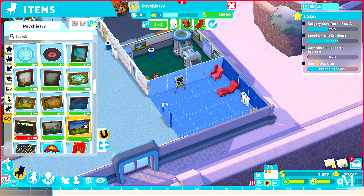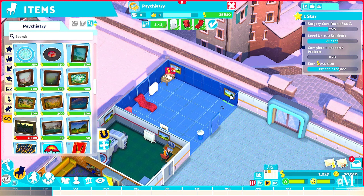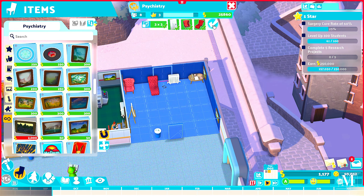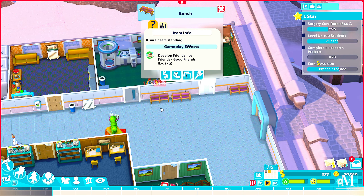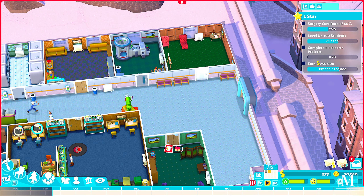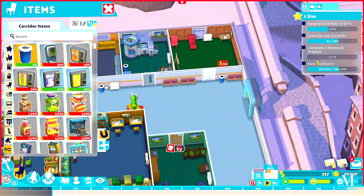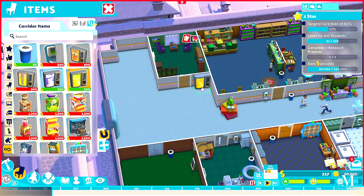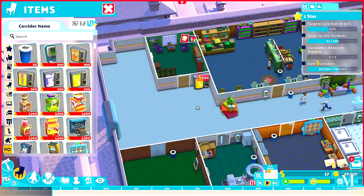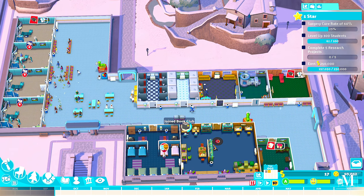We'll put a bin in — a poster is 100 pounds, but I'm going to use my trusty painting which costs 50. Put one in each corner, and a bench which is 300 pounds. We can also add a vending machine, just out of the way. We've got zero money again, but at least we've got the psychiatry room now and a teacher going in there.